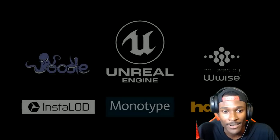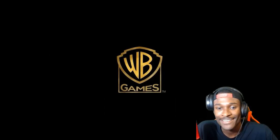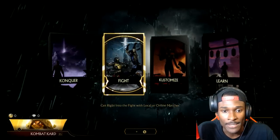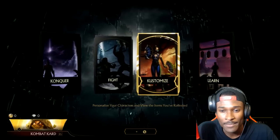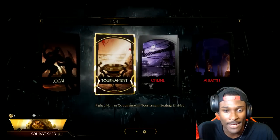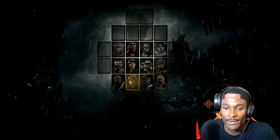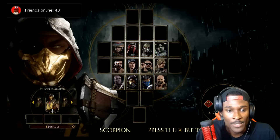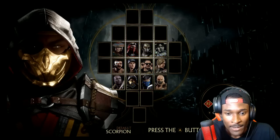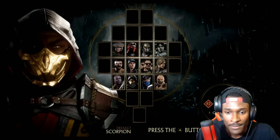Skipping through the intro stuff — WB Games logo, and here it is MK11. It says 'updating game data', then continue. So we got Conquer, Fight, Customize, Learn. We're gonna just do Fight real quickly. We have Online, we have AI — let's just do Local right now. Let's go with my man Scorpion.